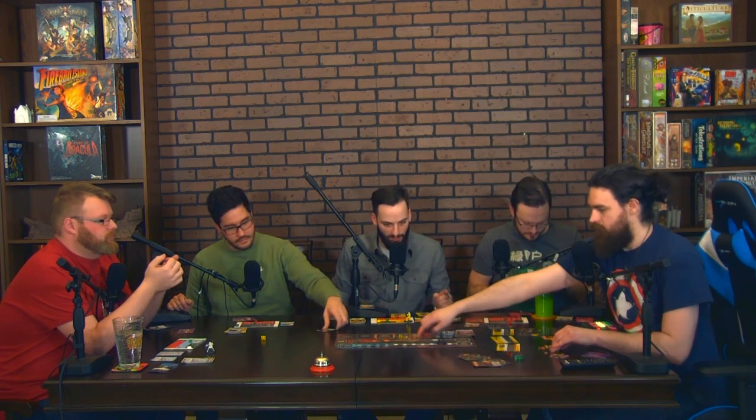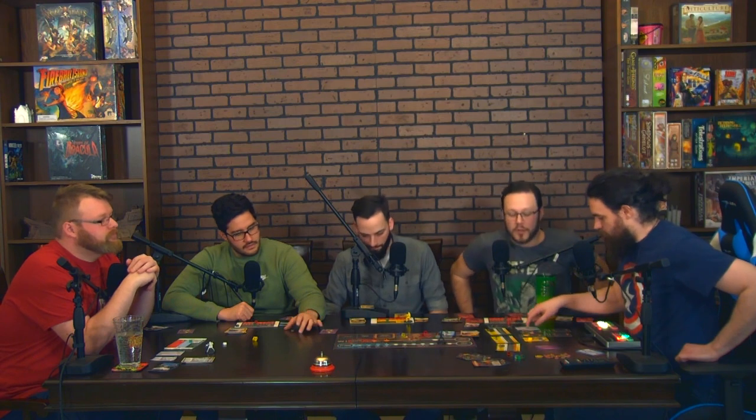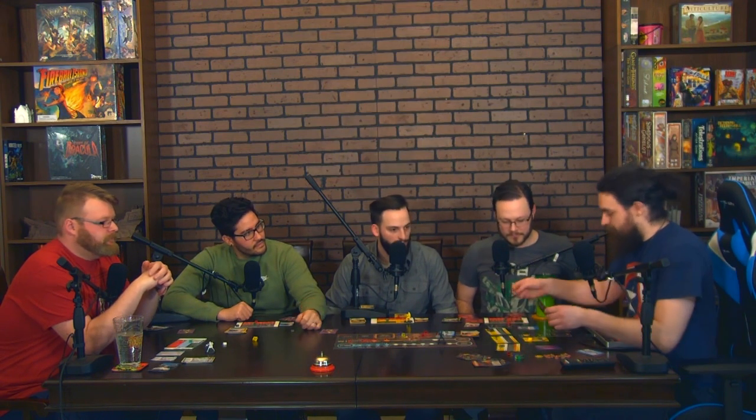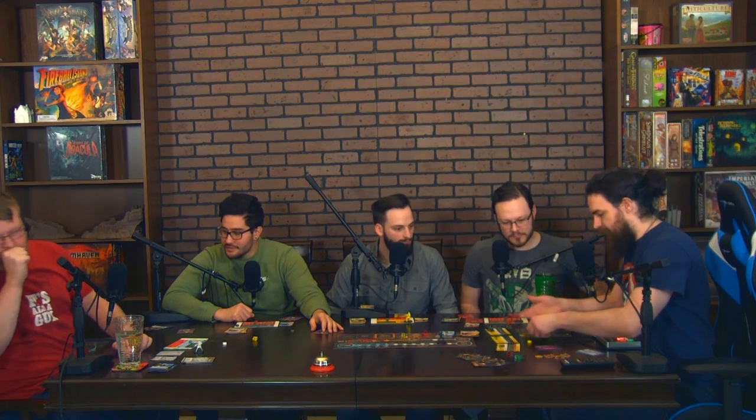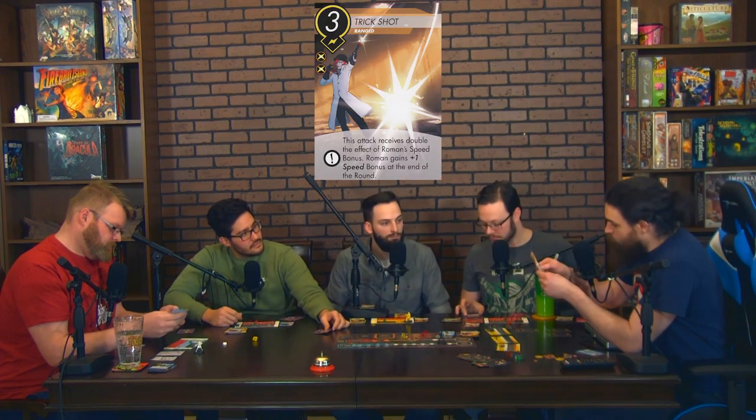Shane uses comma pistol at speed seven plus one from last round's bonus, dealing three damage. Calvin plays Pummel at nine speed, and since he attacked with a punch last round, gains plus one damage. Total five damage put onto the robot. The robot had four health remaining — it's destroyed! Remaining damage flows to Roman. Both get XP. The Atlesian Paladin is removed from the game. Roman is no longer buffed.